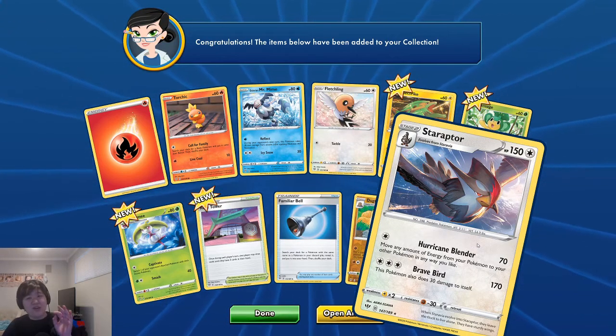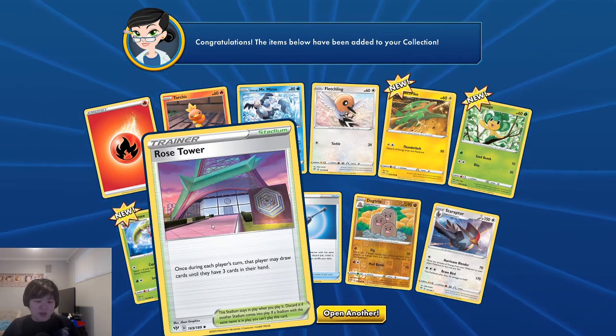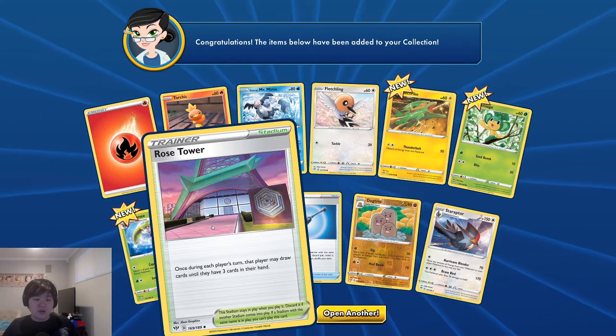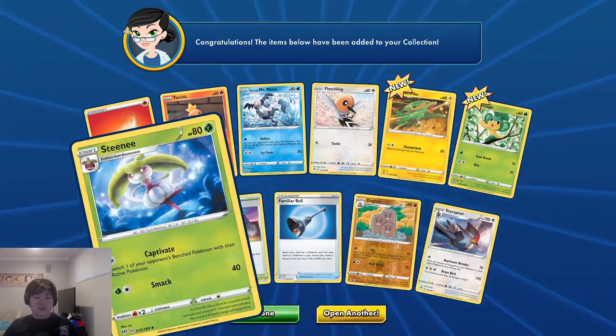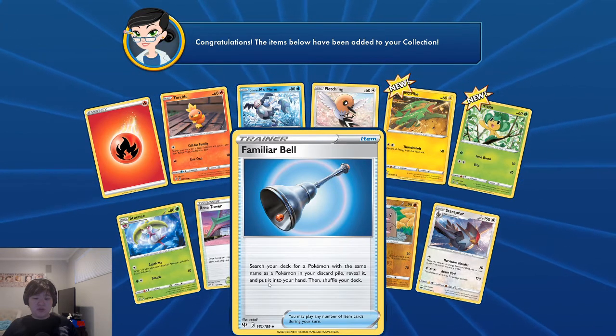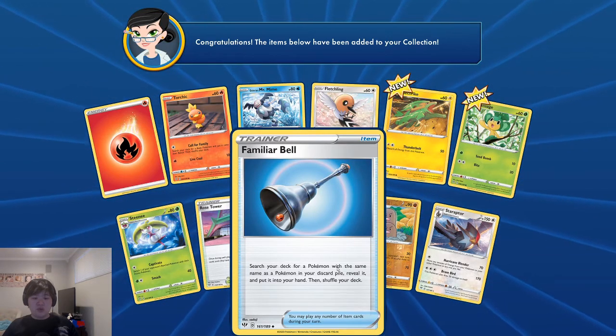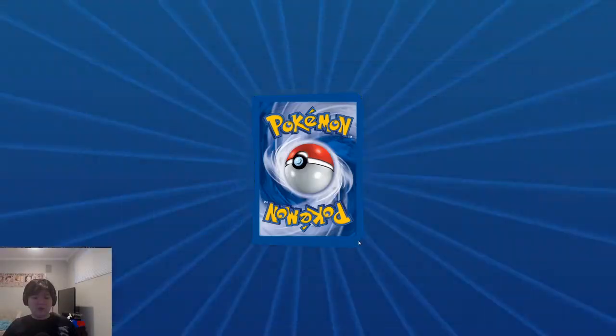Last time we started very bad and we ended up really good, so I'll take those. We get Rose Tower on the second pack. Oh, this is actually a pretty cool card — search for your deck for a Pokémon the same name as the Pokémon your Discard Power reveals, put it in your hand. This sounds good! All right, number three.